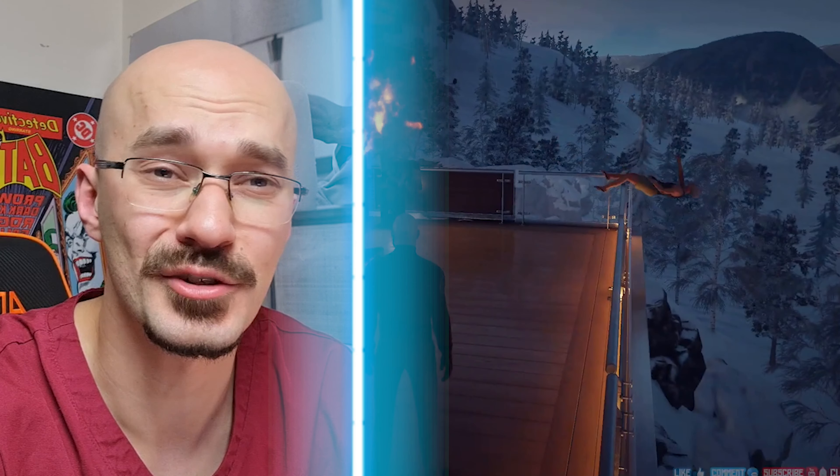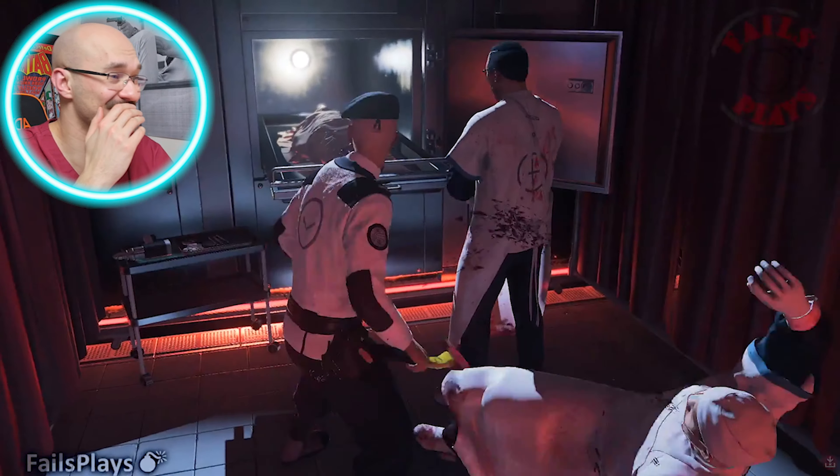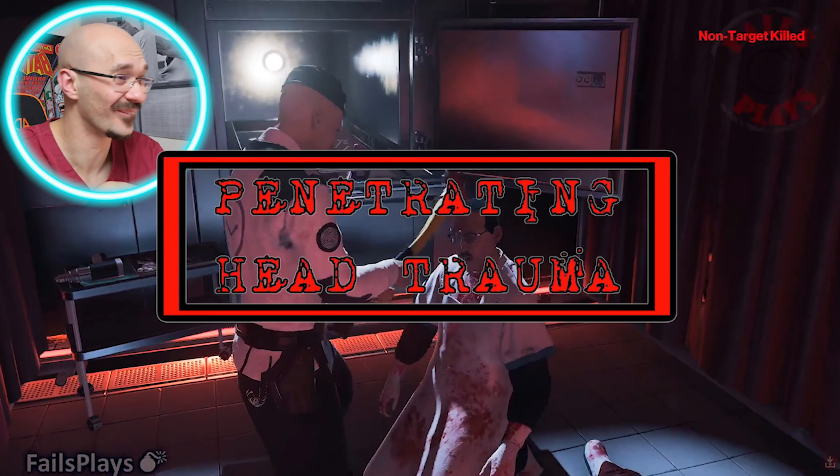So it looks like we're in the morgue. An axe straight to the throat, and then one to the skull. I guess he could just throw them in with the rest of the bodies and hope no one notices.